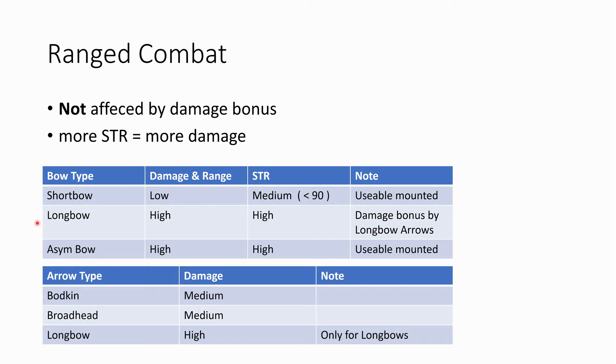Then there is ranged combat, which is not affected by the damage bonus. It is only limited by your character's strength and which bow you can use. Basically there are bows available well above the character's strength cap — more strength means more damage. There are three different bow types. Short bows require the least strength and consume the least stamina. You want to use them on fast builds — for example if you're good at aiming and want to achieve lots of weak spots on headshots, and you have a fast character build, you go for short bows. They are also usable mounted.